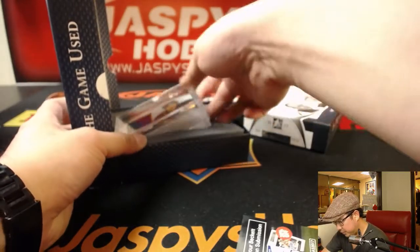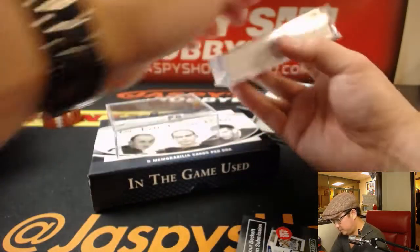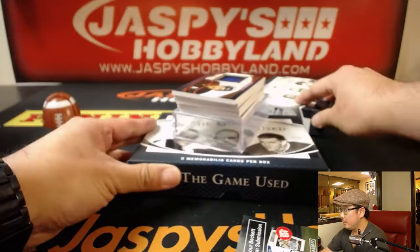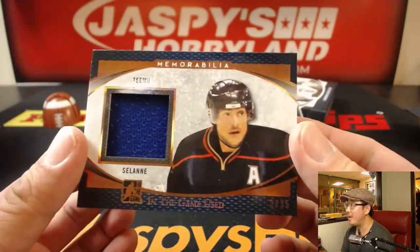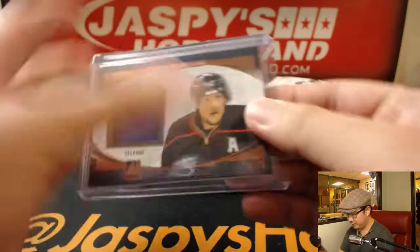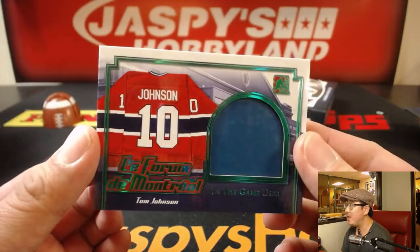Let's start with this one first. Good luck. First off, we've got Timo Solani — three out of 35. I think these are going on 180-point top loaders? Yeah, we need the super thick top loaders for these. Next one is two out of seven — Tom Johnson.